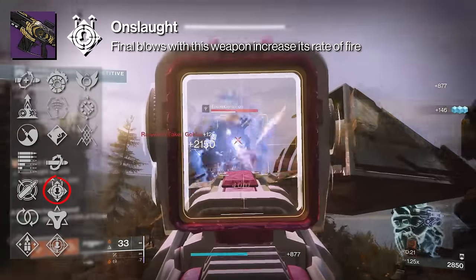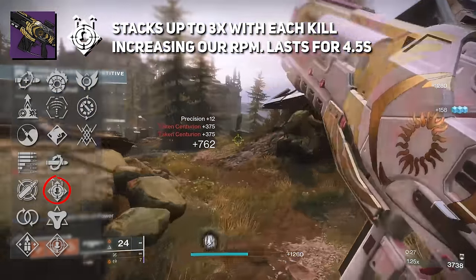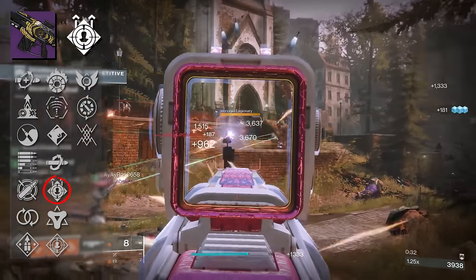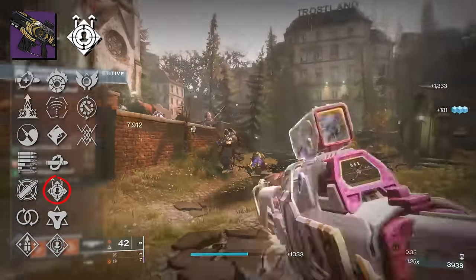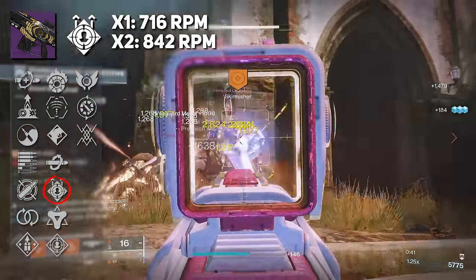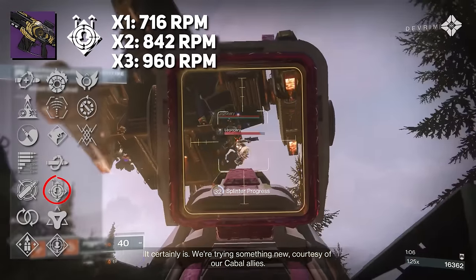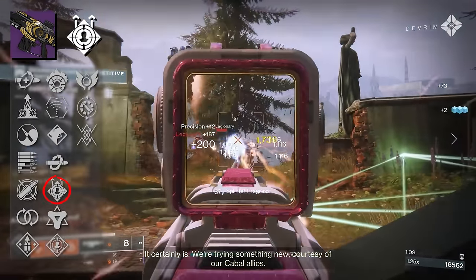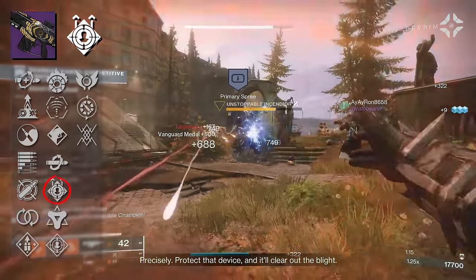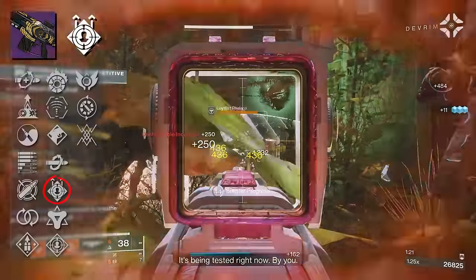Onslaught states that final blows with this weapon increase its rate of fire. This perk stacks up to three times with each kill, increasing our rounds per minute, lasting four and a half seconds. Based on our calculations for Summoner: at one stack, this increases our rounds per minute to 716; two stacks is 842; and at three stacks, it breaks the 900 threshold at a whopping 960 rounds per minute. Just proccing one stack of Onslaught on a 600 RPM auto rifle is already putting you in rapid fire auto rifle territory.